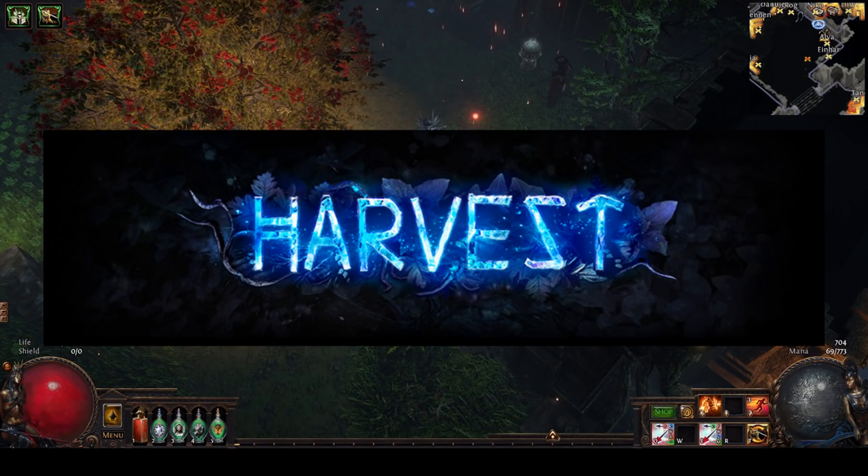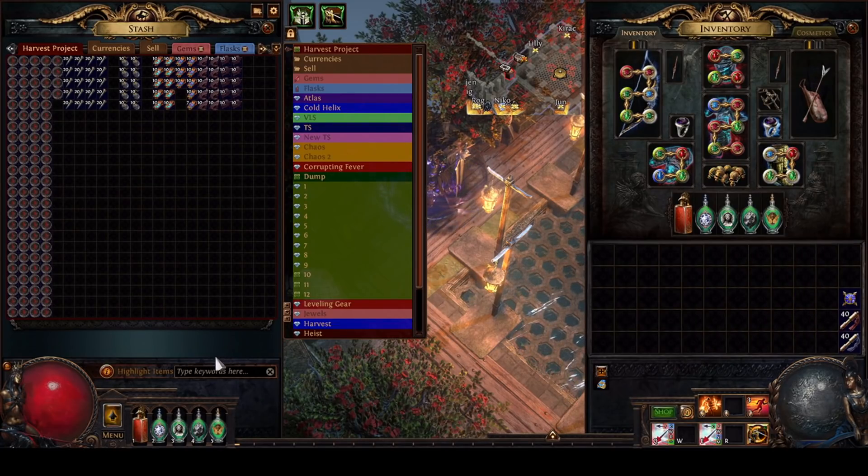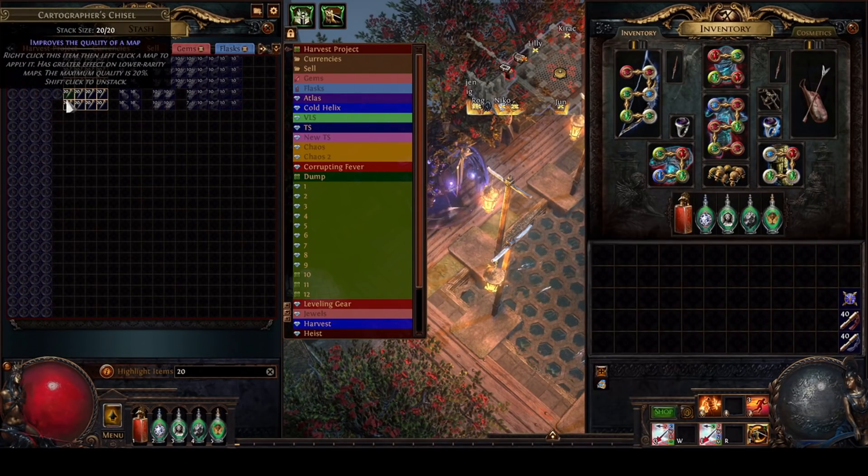In this test we are going to be running 100 maps rather than our usual 50, as these maps should be rather quick when compared to our super juiced 10 minute ones. And hopefully by the end of this video we will be able to see just how profitable harvest can be. Alright, let's go ahead and break down this atlas strategy.